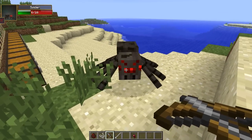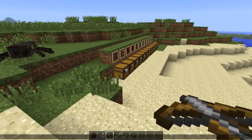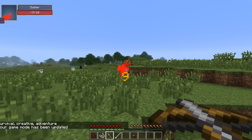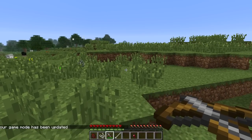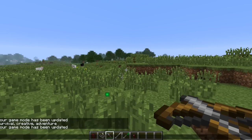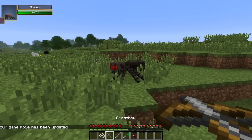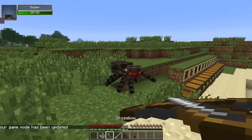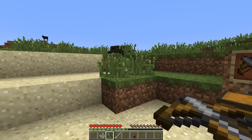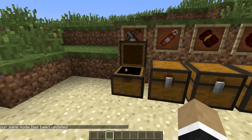In creative mode it doesn't seem to equip the poison bolt the way it should, so we'll go into survival and equip it there to see if it actually poisons the spider. We equip it and shoot — and it killed him outright. We'll try one more time with a poison bolt in survival mode. Something to keep in mind: when you shoot a bolt it is non-retrievable. It seems the poison bolts aren't actually dealing poison damage — good to know, hopefully it'll be fixed.